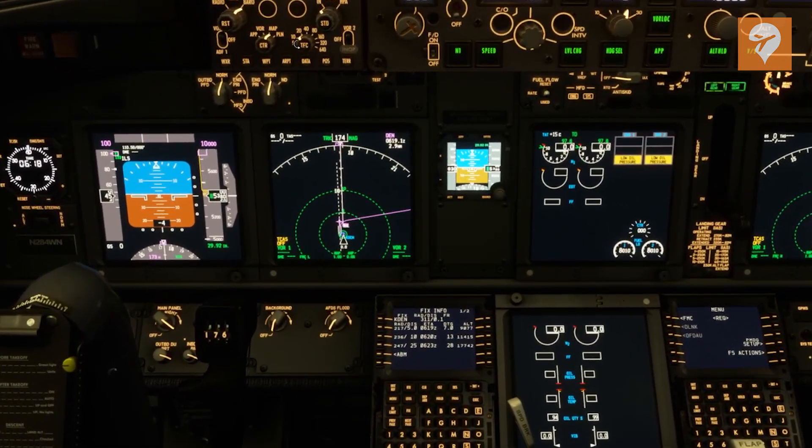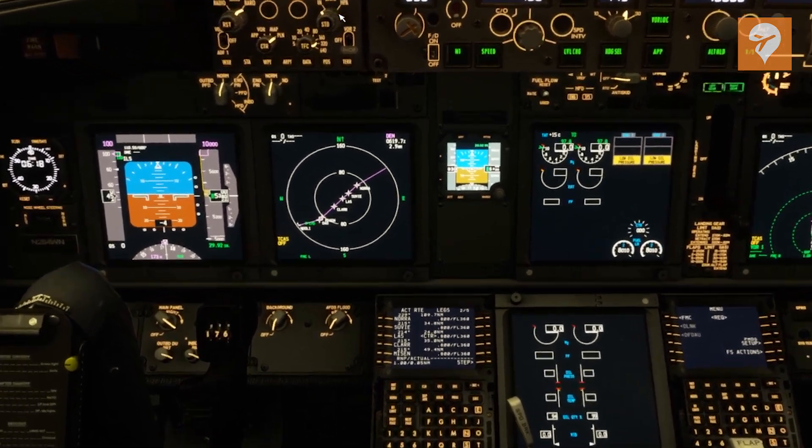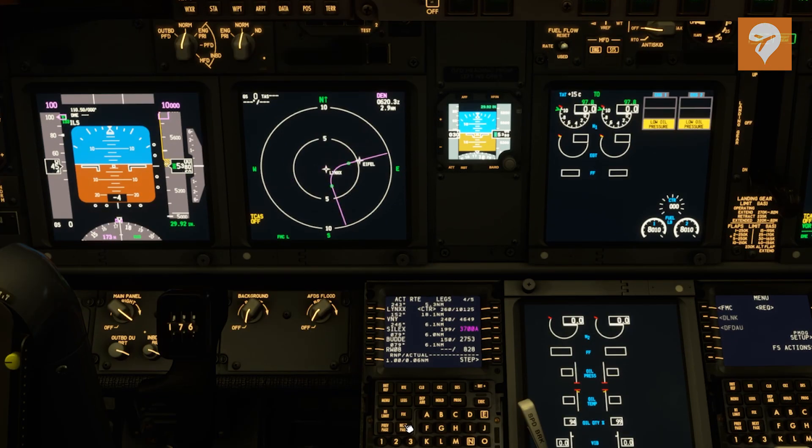One more cool thing I want to show you is you can view a preview of your plan. If you come over to the legs page and move the CTR button to plan, you now have this step button on the bottom right of the FMC, and this lets you step through the plan. There are a lot of waypoints that are duplicates throughout the world, so it's possible you put the wrong one and might start going a thousand miles off course somewhere else. So this lets you preview the plan, make sure you're going exactly where you need to be going, for a safe and fun route.